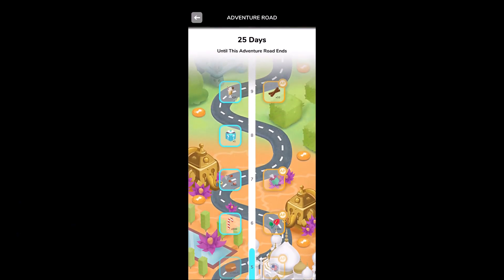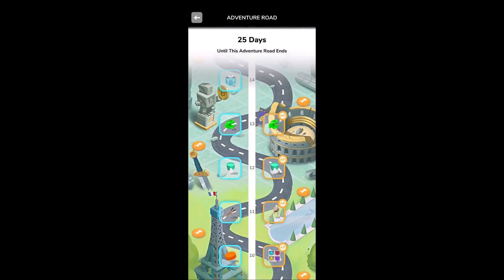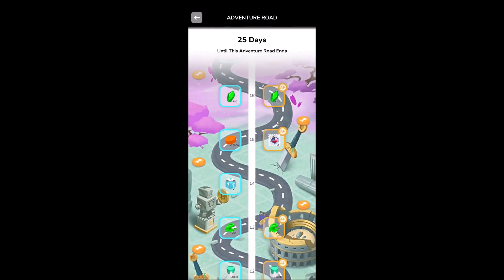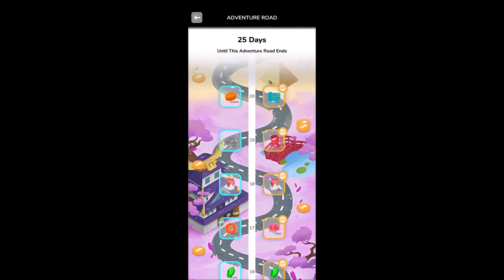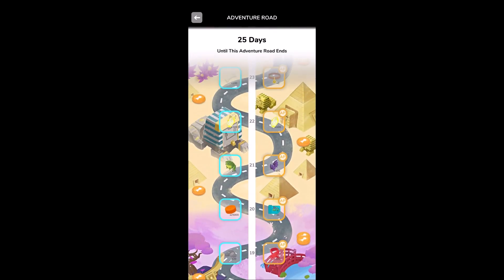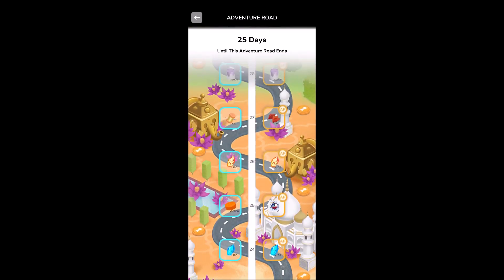So, is the Adventure Pass worth $20? The quick answer is yes, and here's why. In theory, if everything goes perfect for you, $20 is the equivalent of two yellow keys or 200 blue keys. If you scan the Adventure Pass side of the Adventure Road and start calculating how much you'd pay in the auction house for the resources you'll receive — not to mention the blueprint that's waiting at the end of the Adventure Pass — you'll easily get more than 200 blue keys worth of stuff. You'll have more than 200 blue keys worth of resources in less than half a month.